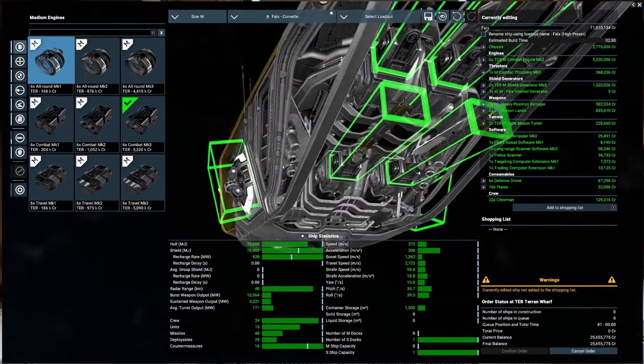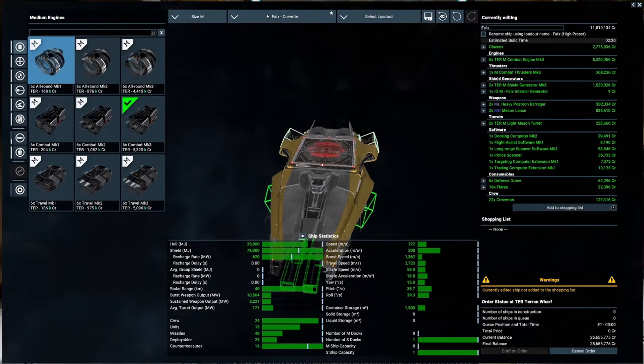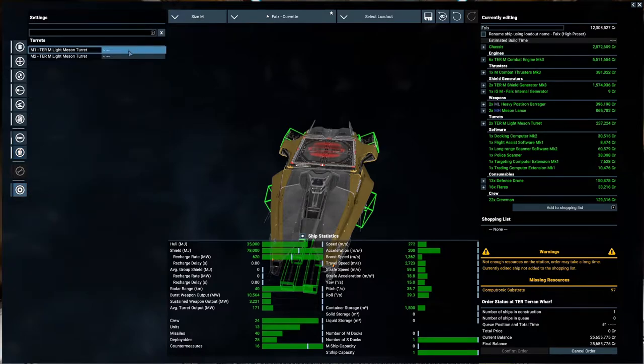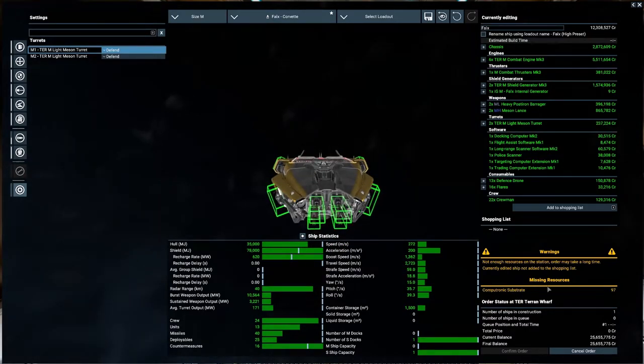Since the weapons are fixed, we definitely need to change how we maneuver. On the small ship with high preset it's just 1.7, and I think on the medium ship they are fixed. We'll have to get used to it. As for crew, we have service and marine, so if we find a big battleship - why not? We can fill up with defense drones. For turrets, I'll set them to defend me.